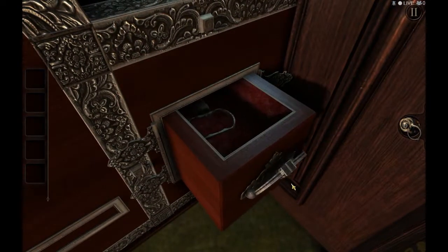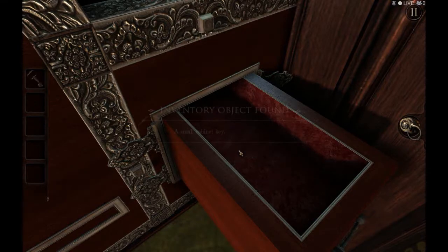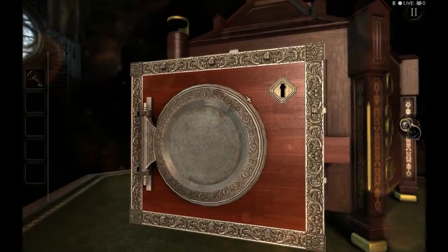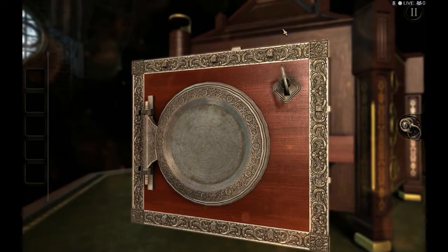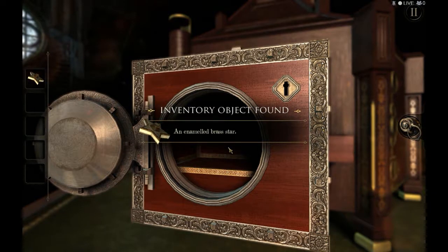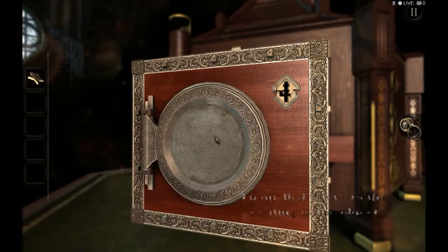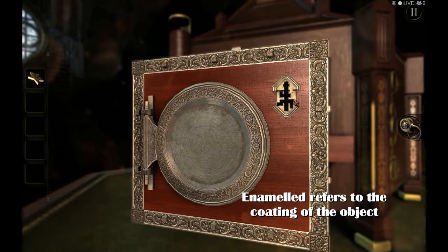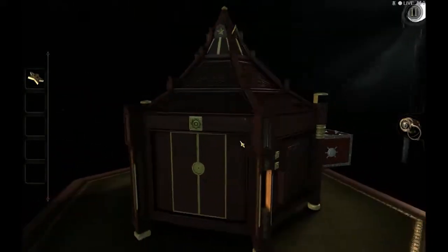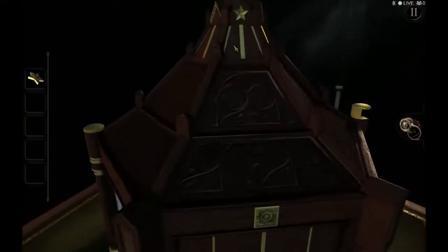The story of the game becomes more and more mysterious as time goes by. Small cabinet key — I assume this is gonna go here, because there's a small keyhole. And I get an enameled brass star. I don't know what that word means. Fancy lock — I didn't remember that. So, the star piece goes on top of the box.